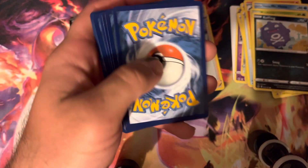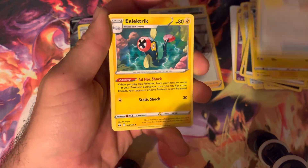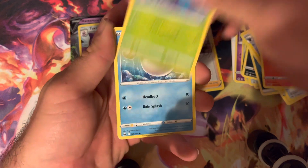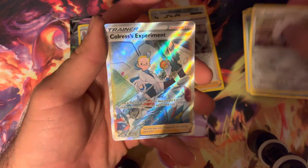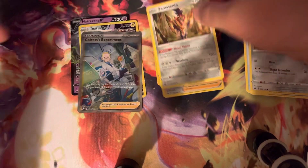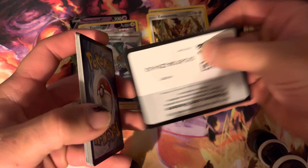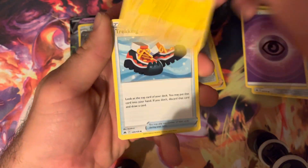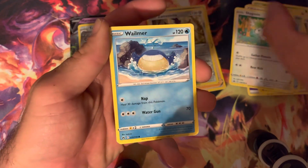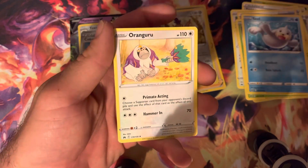I still haven't pulled the Mewtwo V-Star out of this set, so I'm really hoping I can get that one. That's definitely one I'm looking to get today — I feel like that's one of the harder ones to get. Ooh, nice Colress's Experiment. I'm not sure what that's going for, but I'm sure it's a nice card either way. I think that's a reprint of an older card from the Plasma sets — Plasma Freeze or something like that.